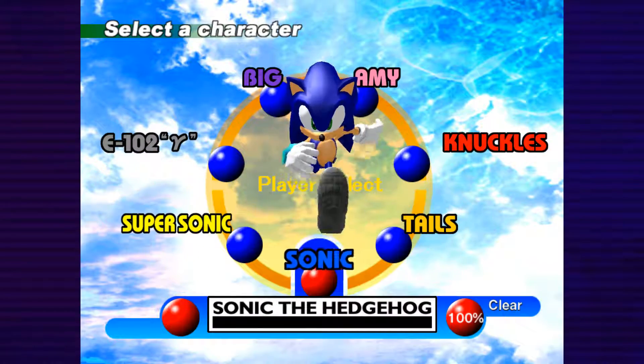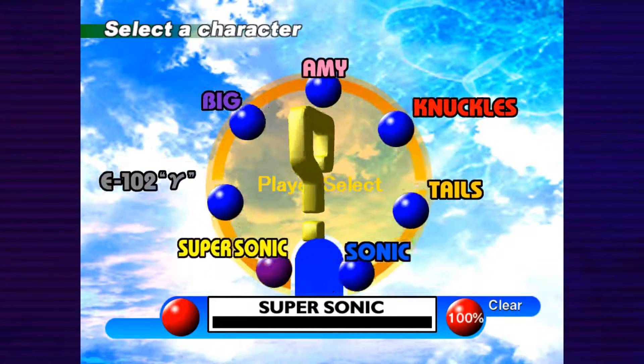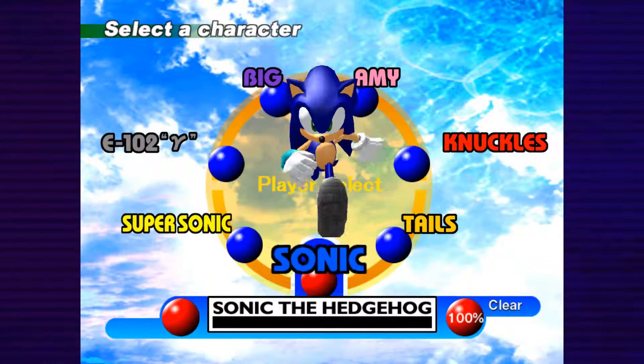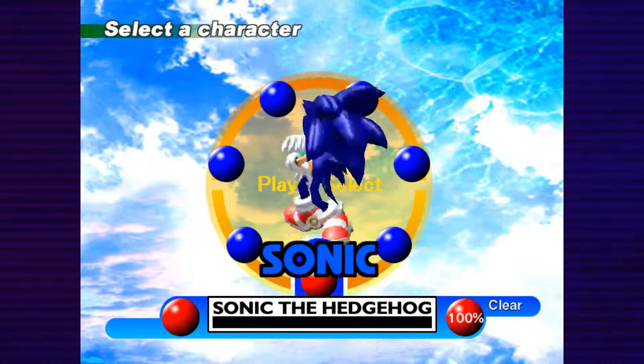You can do the extras with any character except Super Sonic, so you want to choose either Sonic, Tails, Knuckles, Amy, Big, or E-102 Gamma. For this one I'm just going to choose Sonic because why not. You can also view the ending again if you really want to, but I don't care about that.